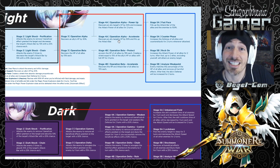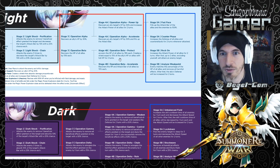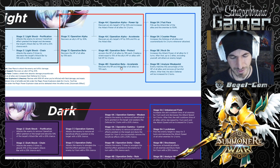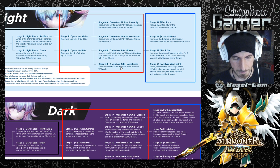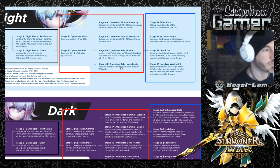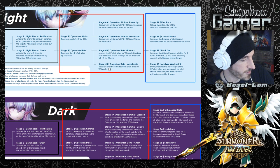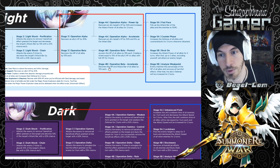It doesn't really excite me. Operation Beta Protect recovers the HP of all allies by 15% each and creates a shield equal to 15% of the allies' HP on all allies with full HP for two turns - it's like Emma, but Emma's better. Operation Beta Accelerate recovers HP and attack bar of all allies by 15% each. The Light Viking fills the attack gauge of all allies by 50% and recovers 15% of their HP, so his attack gauge increase is 50% - much higher.